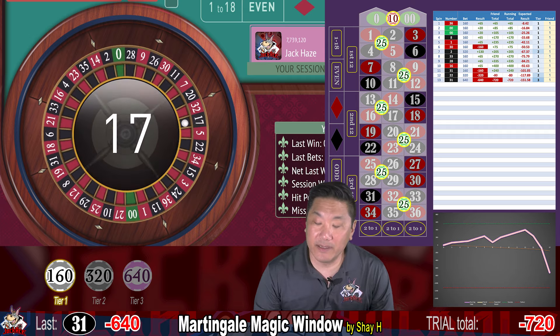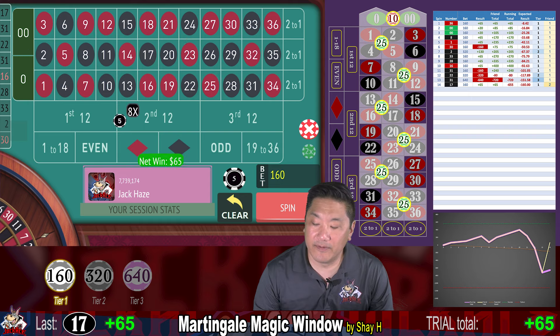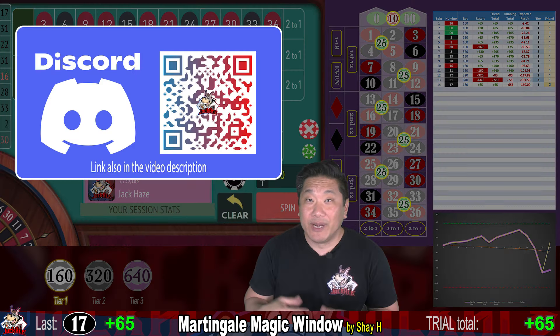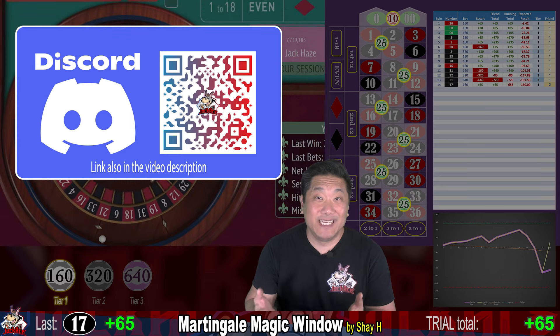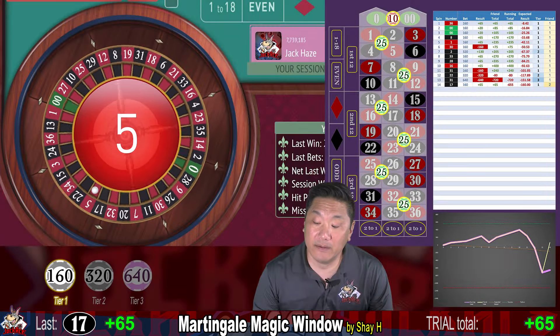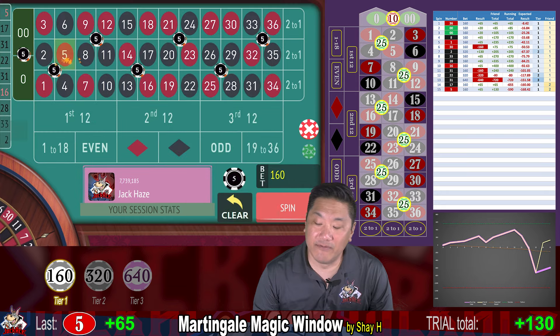17 — that's a big win, up $65. If you enjoy discussing gambling systems, join my Discord. We have a pretty active community of around 700 degens like you — we love talking about gambling, so join today. Five — another $65 win.